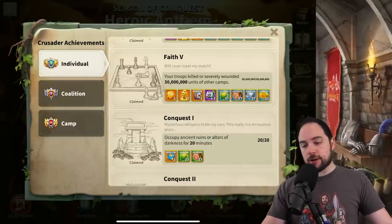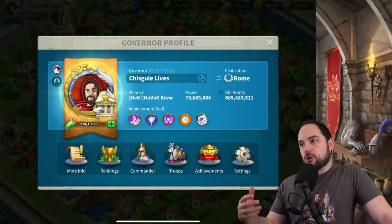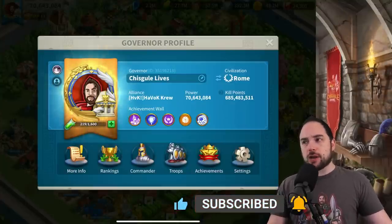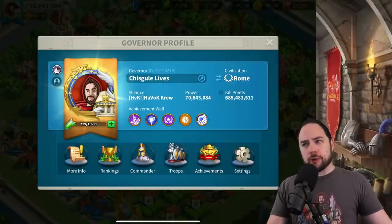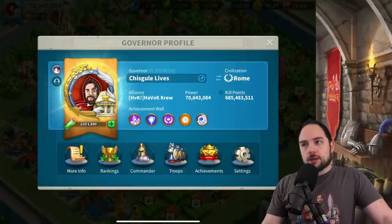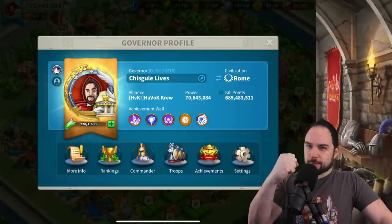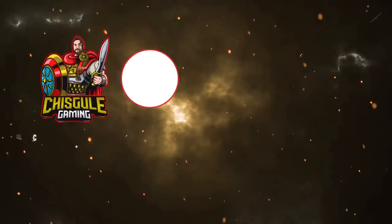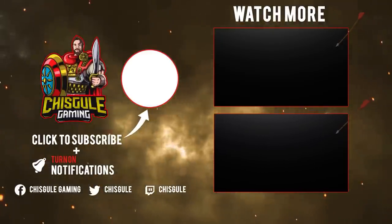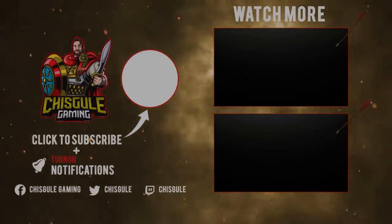If you enjoyed this video and found it helpful, throw a like on here and consider subscribing. Consider tapping the info button up top to find the other videos I mentioned during this longer-form video — there really was a lot to talk about on all the ways to get kills. About half a billion kill points, probably about a hundred bucks spent on crystals. If more people are fighting in the field, your team is going to be more effective. I hope you enjoyed, and until next time, have fun smashing in the kingdom. We'll see you next time.